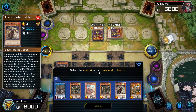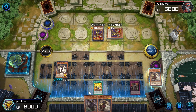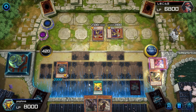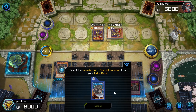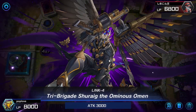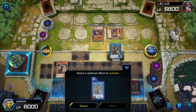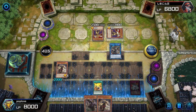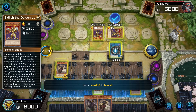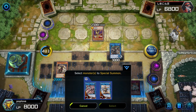I'm about to show you a bunch of awesome Zoodiac Tri-Brigade combos that you can use. But if you're looking for a full guide on how to use this archetype — a deck list, deck profile, and explanation of what all the cards do — check out my video for that. The link is in the description, in the card, everywhere. In this video we're just focusing on some awesome basic and intermediate combos. Let's jump right in.